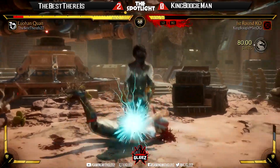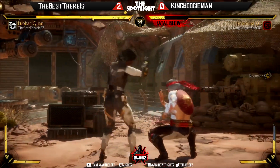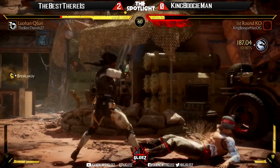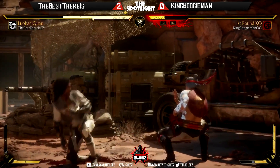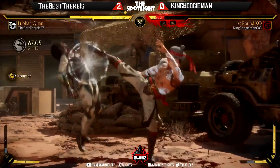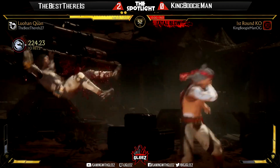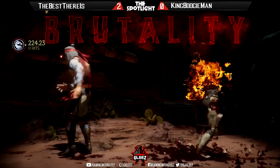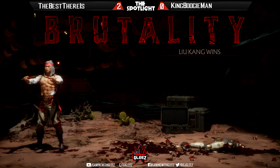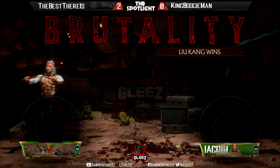Here we go — King Boogieman getting some things going, getting the grab. Offense is looking solid right now, gonna confirm launching — breakaway city. That's gonna be it. Oh my god — slice through your chest! He must have been loading those up, that was crazy. Good games, good games.